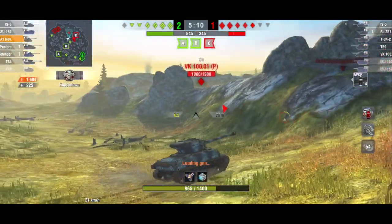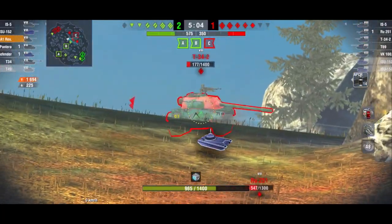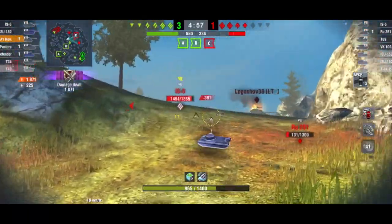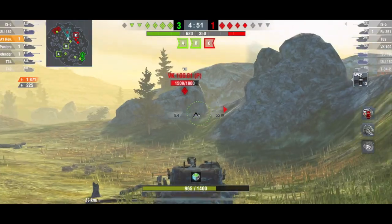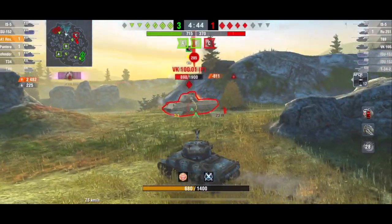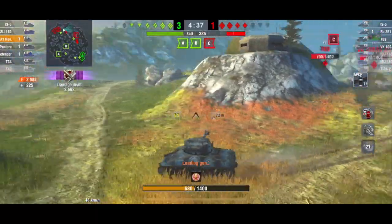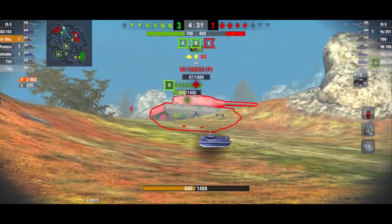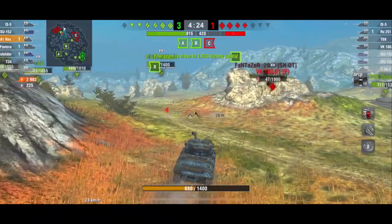This tank is not unmaneuverable — it's a decent medium tank with good maneuverability. I was able to get out of that situation and into a position that's strategically very important. I'm spotting up the reds through proximity spotting, which is why the VK 100.01P comes up to push me. You can see again how slow I was going up the hill — this tank loses a lot of speed going uphill. I want to get the kill shot on him, but I make a big mistake.